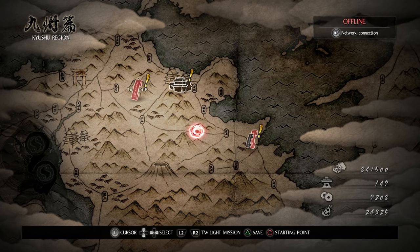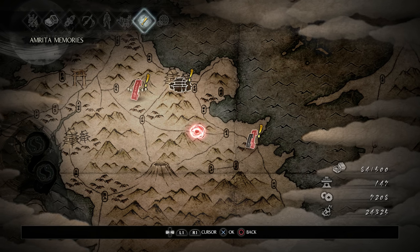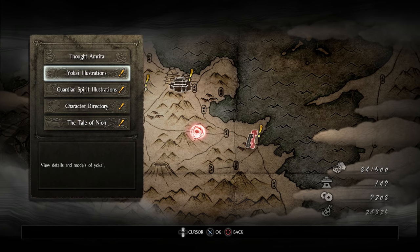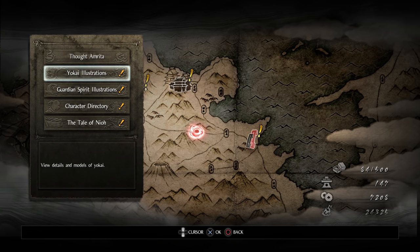Next up we can open our menu, and our Amrita memories has a whole bunch of new stuff — four new categories. It's going to teach us more about the enemies in the game, the story, and all that.